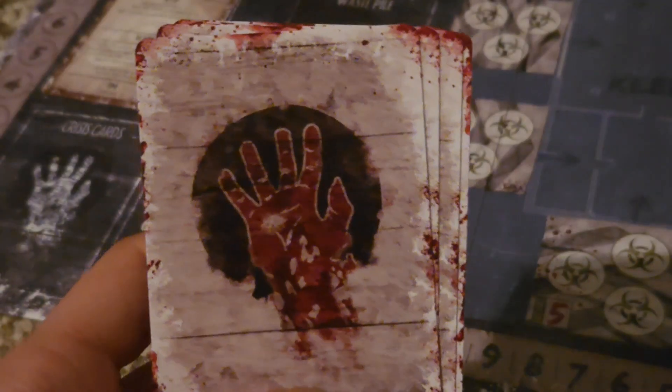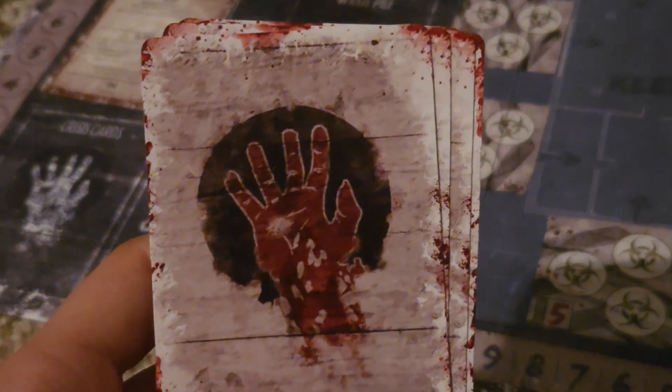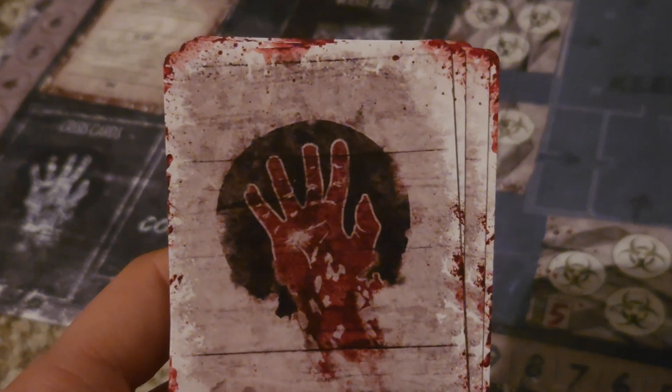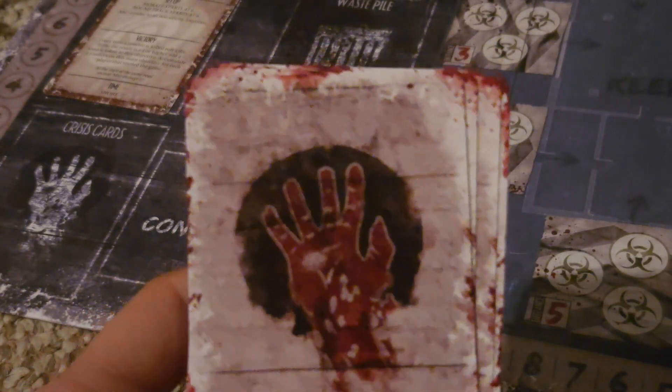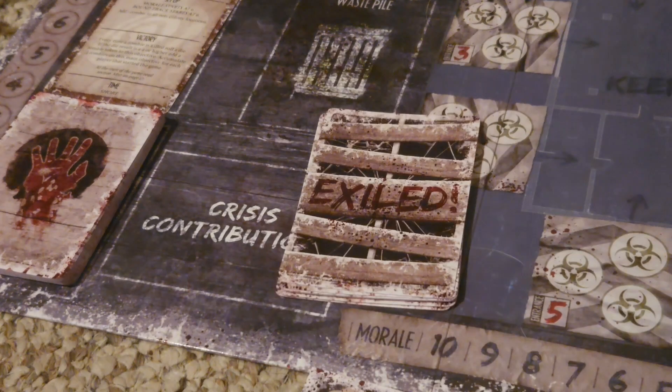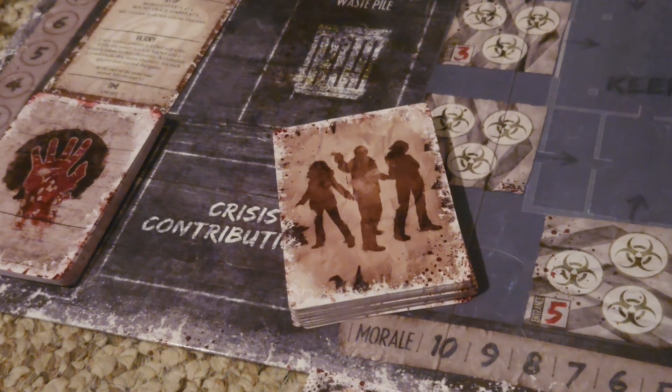The crisis cards are the cards that you are going to be attempting to resolve every single round. You will shuffle these and place them in the crisis cards slot. Separately, you are going to create individual stacks: one consisting of the crossroads cards, the exile cards, and the survivor deck.